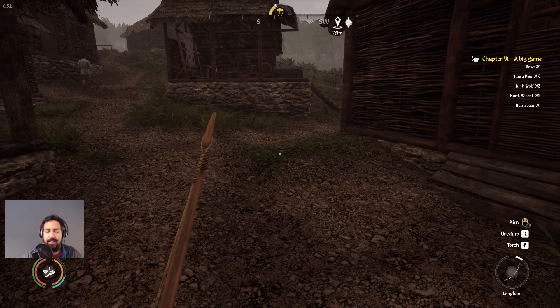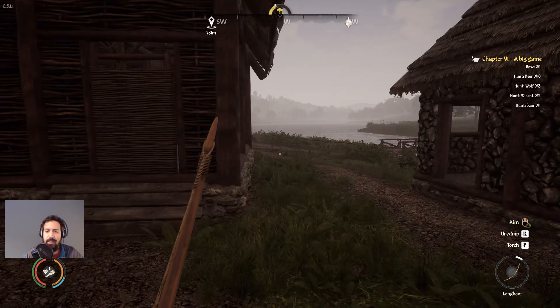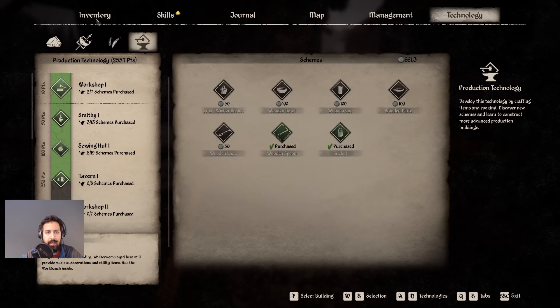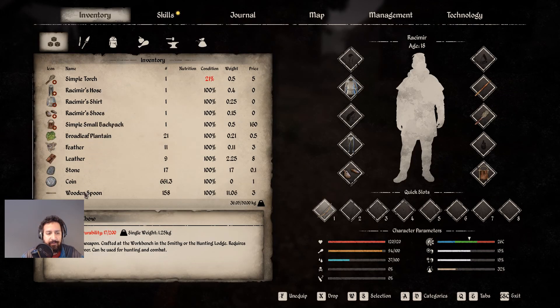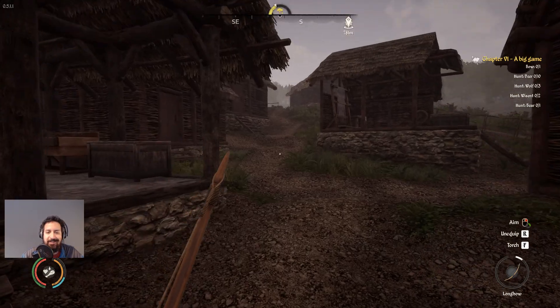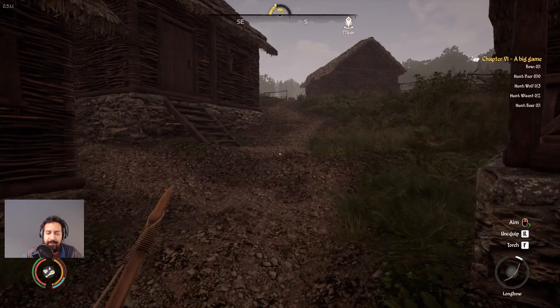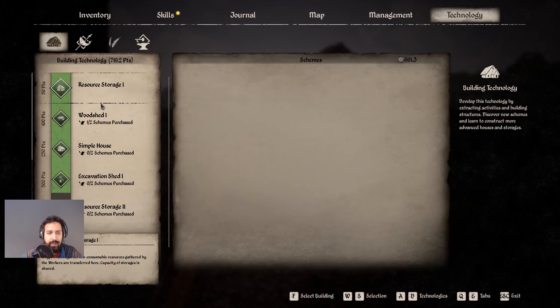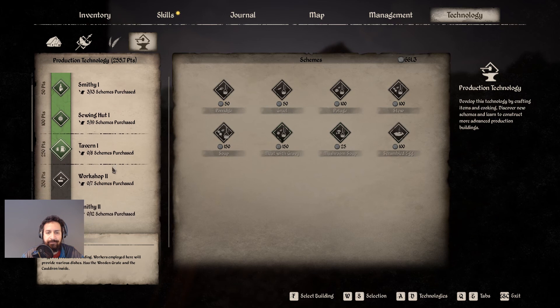Welcome to another episode of Medieval Dynasty. I've been mostly working hard making spoons — we have 158 of those, which wasn't that hard, it's basically just a whole bunch of sticks. And lo and behold, we now have the tavern unlocked. We can make the tavern and we can make food, so that's what we're going to be doing today in this episode.